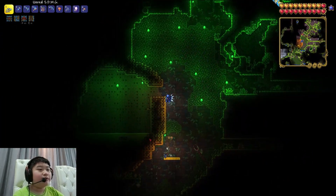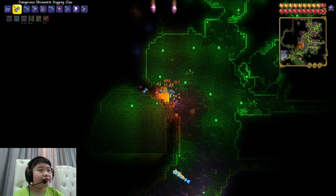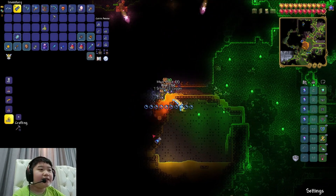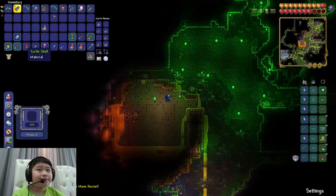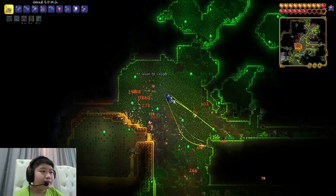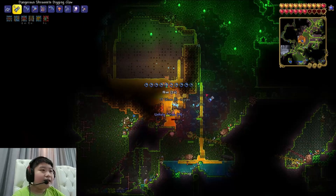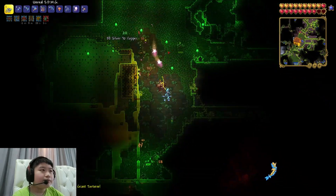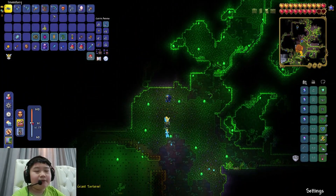We're shredding hornets with chlorophyte. For the abomination we need honey blocks and hive blocks. The digging claw is amazing for this because it kills bees and also gives us hives. We need to destroy the rest of the hive and let the honey flow into water to create honey blocks.